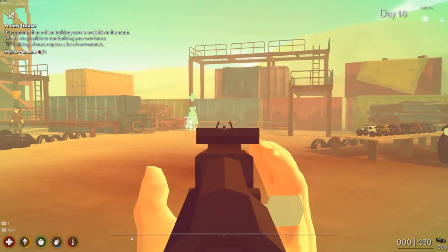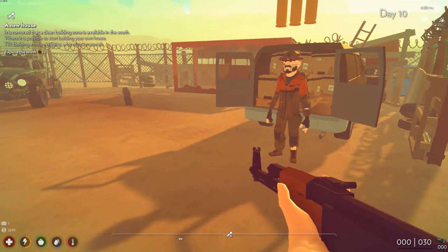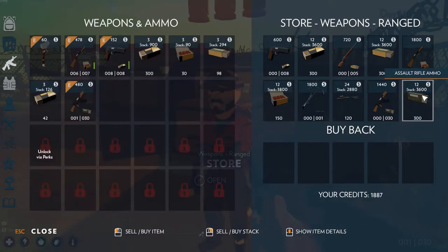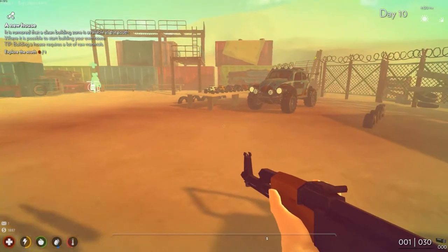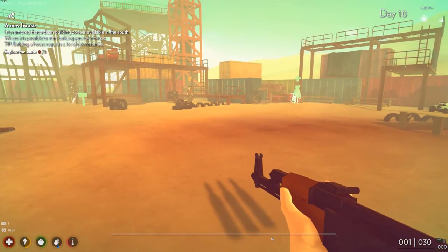Let's take a look at it — oh, it looks nice. But now I've got to buy some ammo. I've got $1,899 left. Handgun ammo... rifle ammo... assault rifle ammo. So how many rounds did I buy there? 30 rounds. Okay, so we're going to try that out.